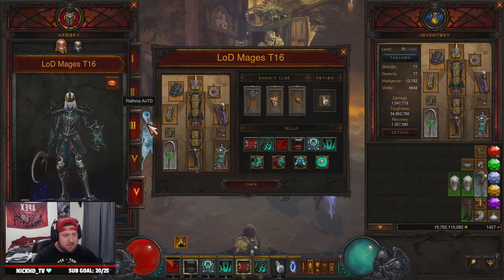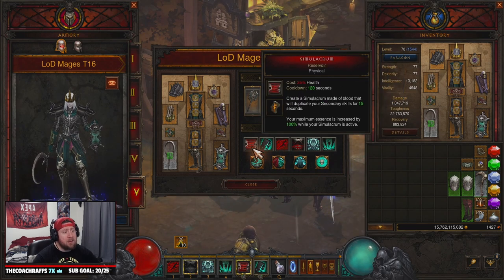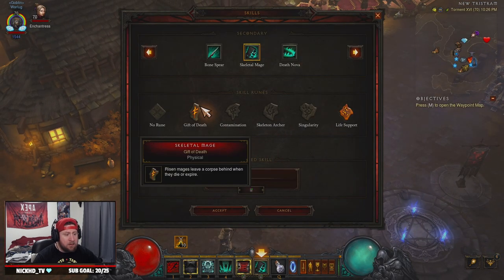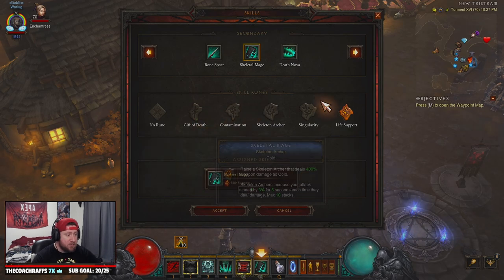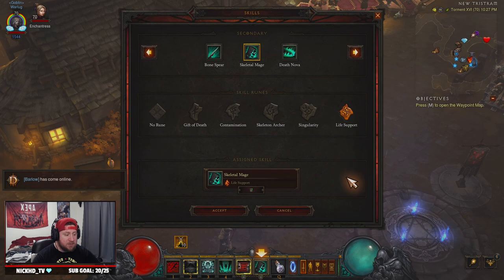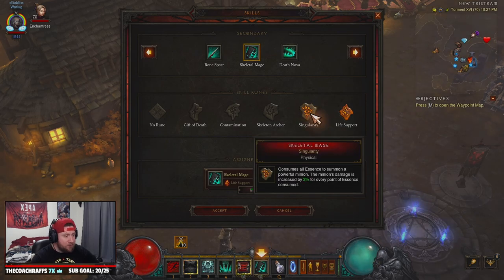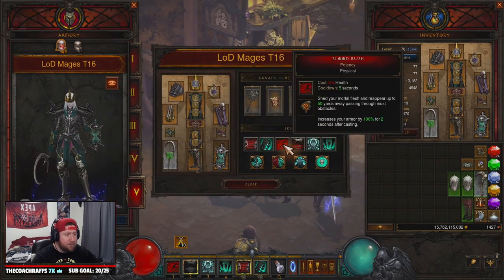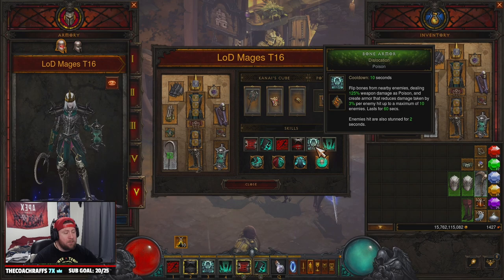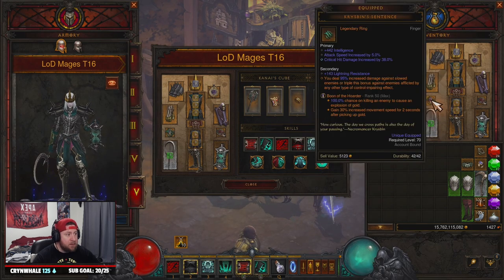Into our skills: Simulacrum with Reservoir to increase maximum essence. Skeletal Mage with Life Support — remember you also get the Singularity and Gift of Death runes via Razeth's Volition. Gift of Death leaves a corpse behind when a mage dies or expires; Singularity consumes all essence to summon a powerful minion dealing three percent increased damage per point of essence spent, making mages hit insanely hard. Blood Rush with Potency for mobility and damage reduction. Devour with Devouring Aura to consume all corpses and replenish essence. Bone Armor with Distillation to stun enemies, grant damage reduction, and proc Krysbin's Sentence.